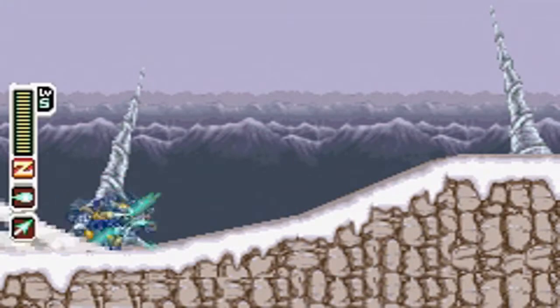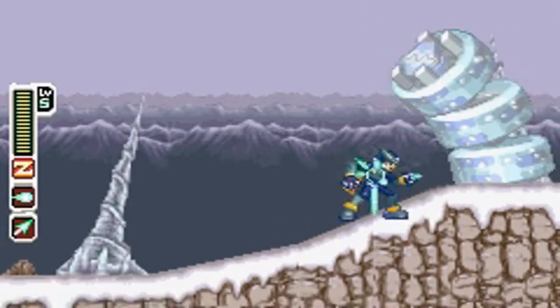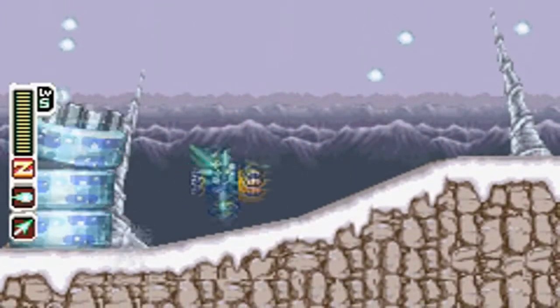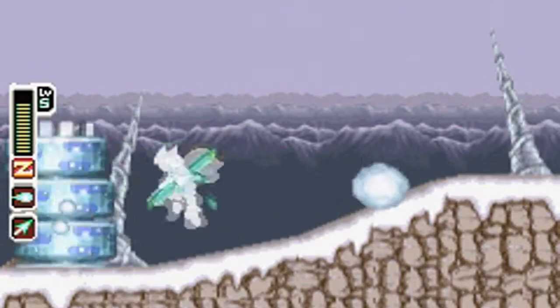It also moves pretty quickly, so it saves you a good amount of time. And here's our mini-boss for the level. It's similar to the one we saw in Twilight Desert, except this one is ice. This one is a whole lot easier, though.